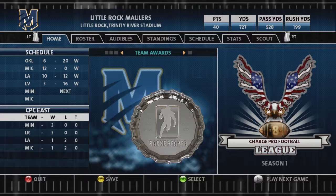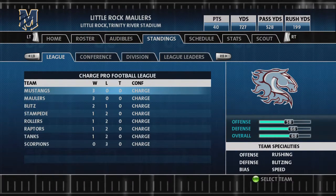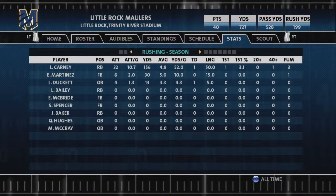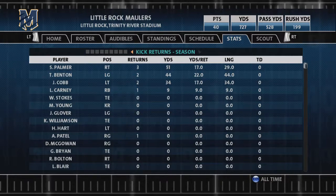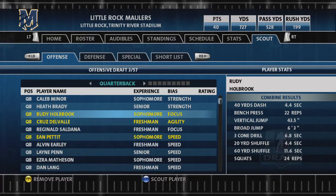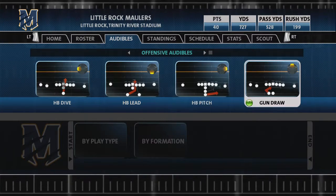Here you have all the crucial information at your fingertips. You can check your roster, view depth charts, get a breakdown of league, conference, and division standings, view the season schedule, and analyze detailed team stats. Players in Backbreaker are rated 0 to 100 in terms of focus, agility, speed, and strength. The Hub lets you scout players that showed promise in the Combine and shortlist them for selection in the postseason draft. Finally, you can use the Hub to assign audibles to d-pad shortcuts, ready to use on game day.